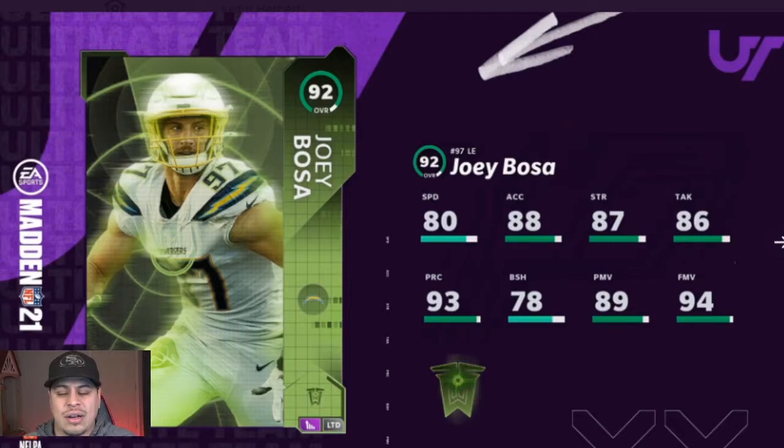Our limited edition is Joey Bosa. The Niners and the Chargers are just taking W's when it comes to their theme teams. This card looks pretty good. He comes in at 80 speed, 88 acceleration, 87 strength, 86 tackle, 93 play rec — which play rec this year seems to really matter more than years past. He also has 78 block shed, which is on the low side.